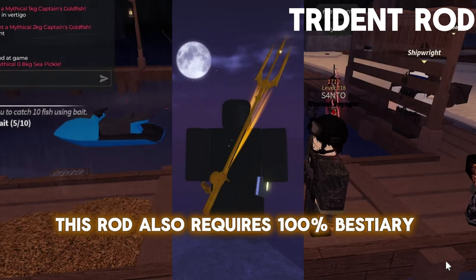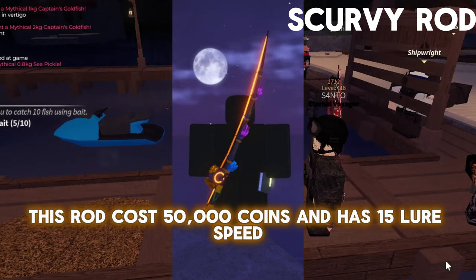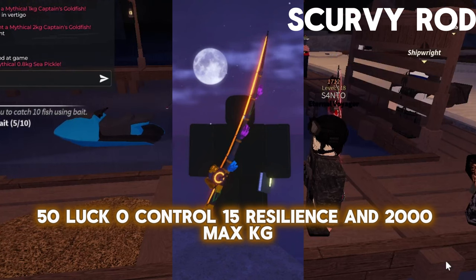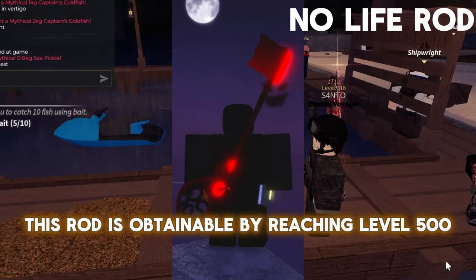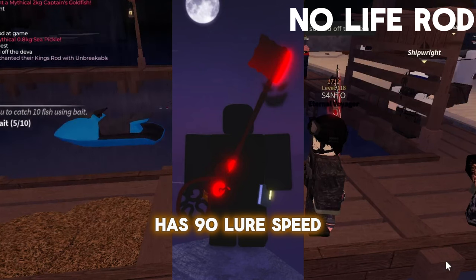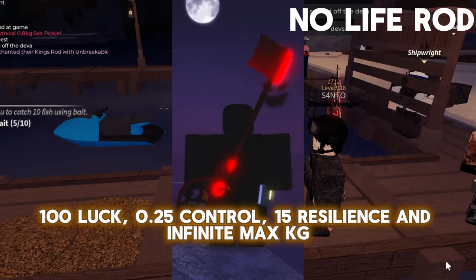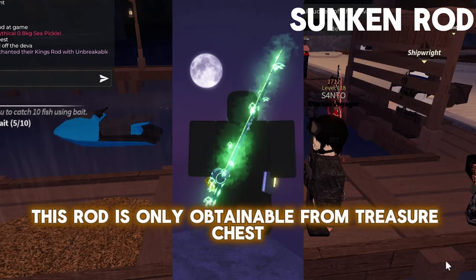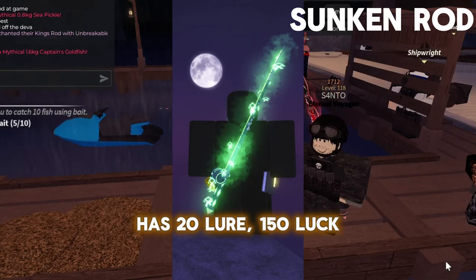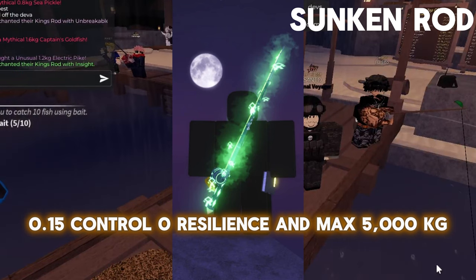This rod also requires 100% Seria completion. This rod costs 50,000 coins and adds –15 Lure Speed, 50 Lure, 0.05% Control, and 50 Lure Speed. This rod is obtainable by reaching level 500 and has 90 Lure Speed, 100 Lure, 0.25% Control, 15 Resilience, and a max of 5,000 KG. This rod is only obtainable from Chesser Chess and has –20 Lure Speed, 100 Speed Lure, 0.15% Control, 0 Resilience, and a max of 5,000 KG.